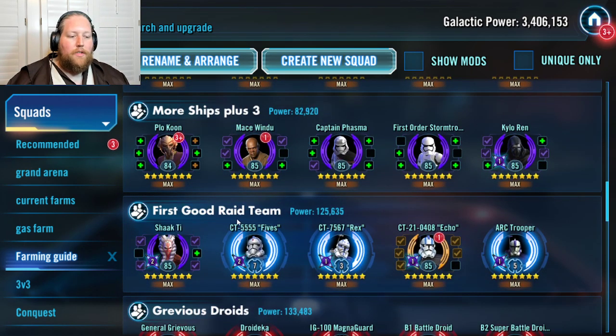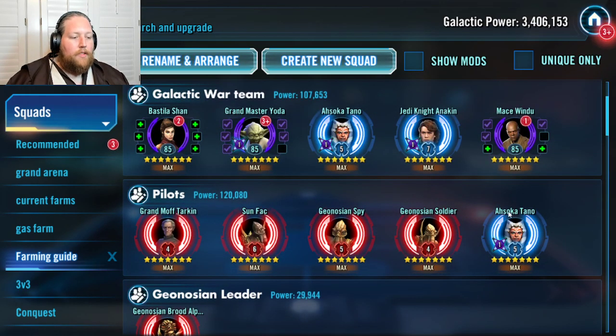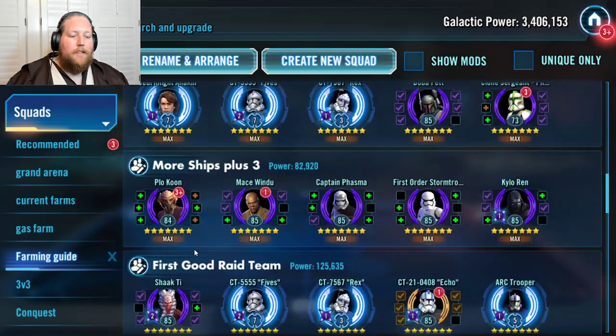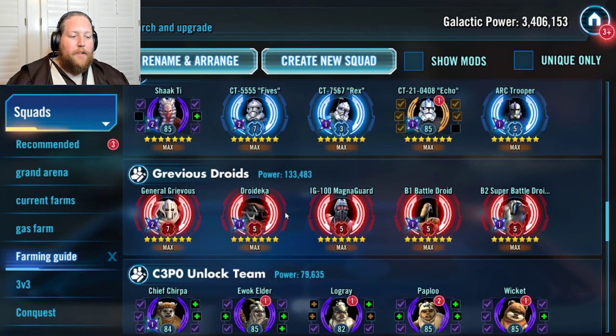You'll need Anakin and his ship for the GAS event, along with other Galactic Republic ships like Plo Koon. The three First Order pilots are another requirement for the Finalizer. You'll also pick up Fives, Rex, Echo, and ARC Trooper from different places, using all the good ships and fleets you've built to farm Shaak Ti's node — a difficult node, but with Tarkin, Sunfac, Spy, Soldier, Ahsoka, and Vulture Droid you can reach it. Then you get Shaak Ti-led Clones, a fantastic raid team. Rex's aerial advantage does percentage-of-health damage to bosses — he can do millions of damage all by himself with the team supporting him.